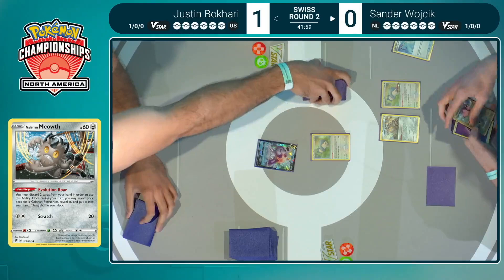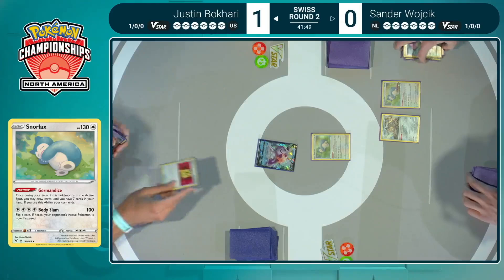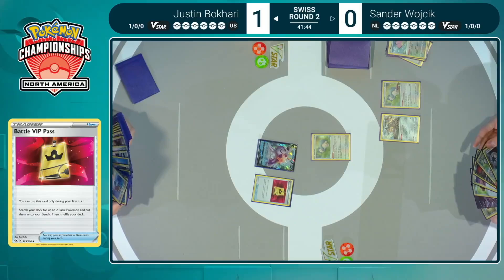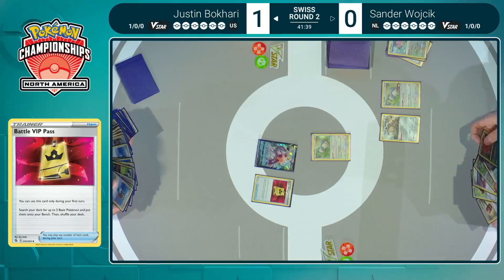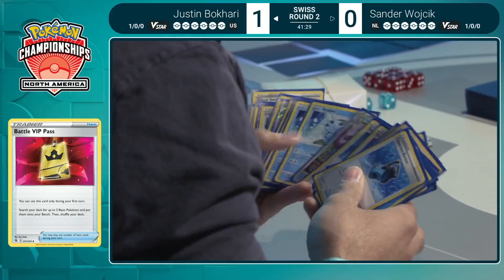Now that we've got one piece in the discard pile and none prized, Sander is already off to a much better start. But Justin, now that the cat's out of the bag, can begin to immediately adapt to that circumstance. Battle VIP Pass is going to ensure he has the best setup possible — what an amazing card to start your turn off, being able to search through, find those basic Pokémon, and try to mimic the start he had in game one. Justin was able to find just that.